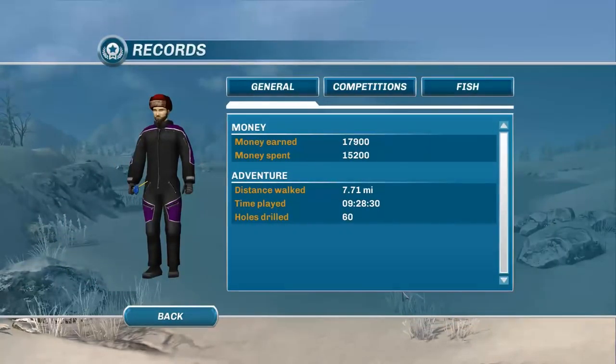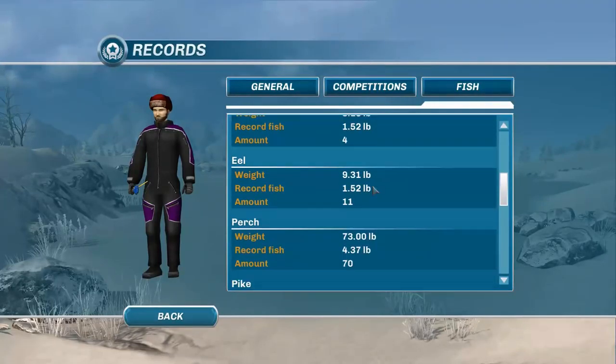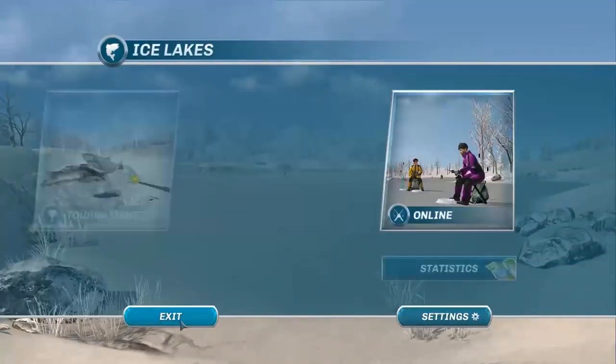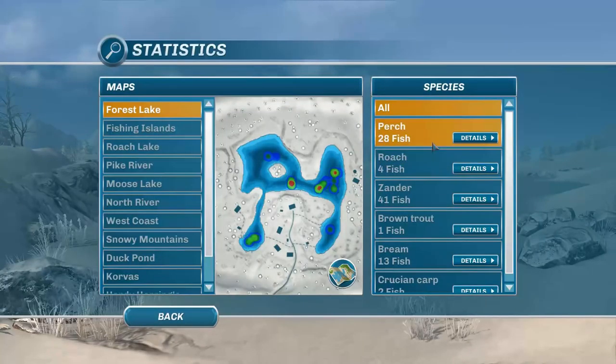You can customize your character — make female characters, choose right or left handed, pick different hats. There's not a ton of customization, but you're not looking at your character much anyway. You can also check your records: how much money you've earned, time played, your overall competition record, how many tournaments you've done, and you can redo tournaments again and again. It also breaks down the specific types of fish you've caught, their weight, and the biggest fish of each type.